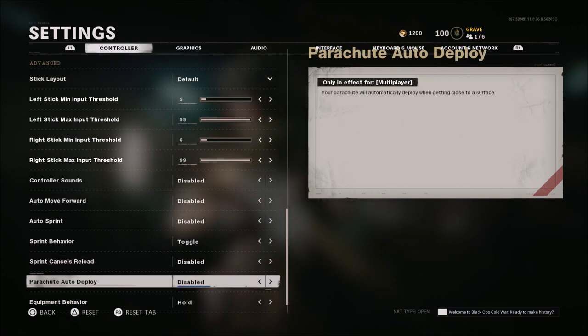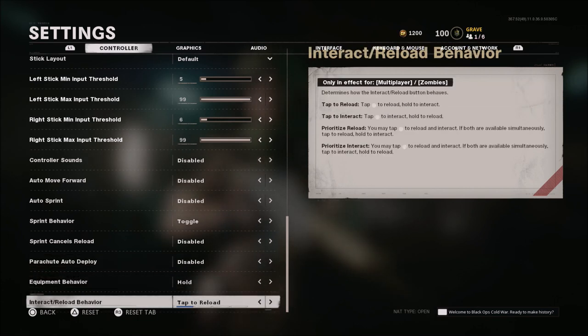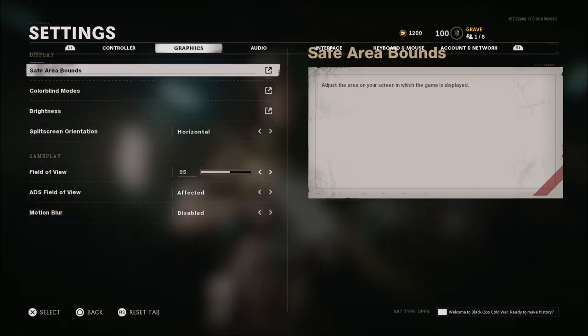Parachute auto deploy is disabled — that way I can open the parachute whenever I want. There are a few big maps in game where you can use your parachute and I don't want it to deploy automatically. Equipment behavior is hold. Interact reload behavior is tap to reload. Of course, when Warzone comes out you may want to change these depending on if you are a Warzone player.